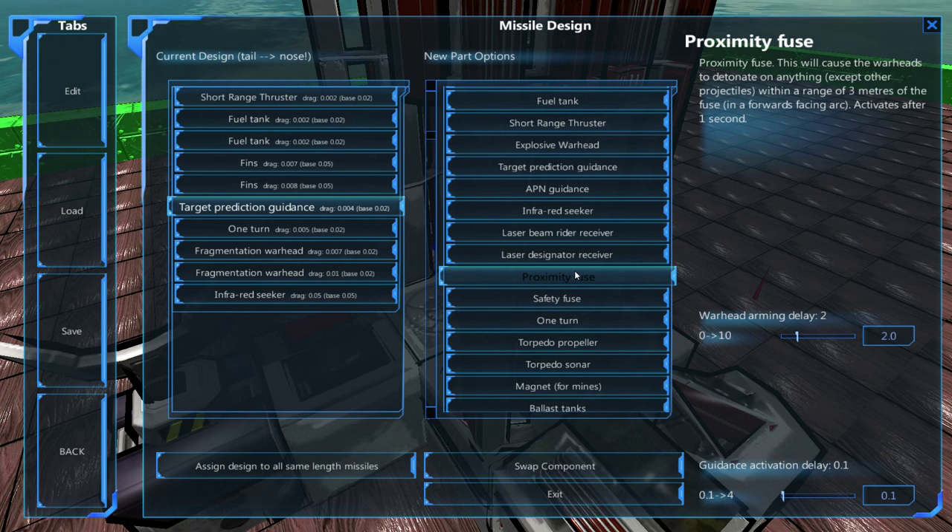The proximity fuse is really cool when using fragment warheads, because it means the missile will explode before actually touching the enemy ship, thus showering it in fragments. This can be good in certain situations, but can be very weak against shields. Missiles by default will go through a shield and do damage to the metal within. However, with the proximity fuse there is a chance you will detonate before going through the shield, meaning the fragments get caught up in the shield and do no damage.